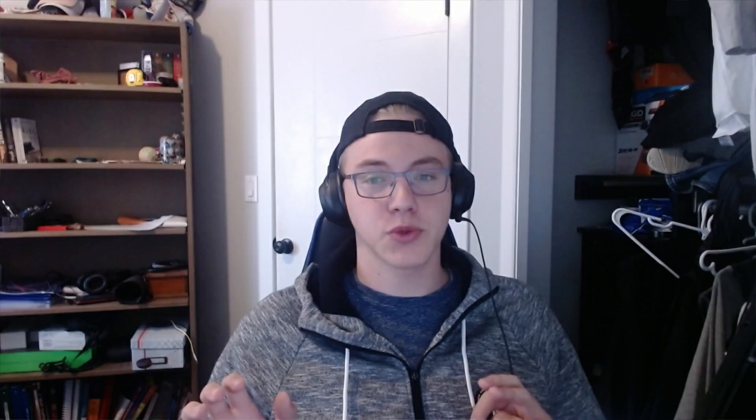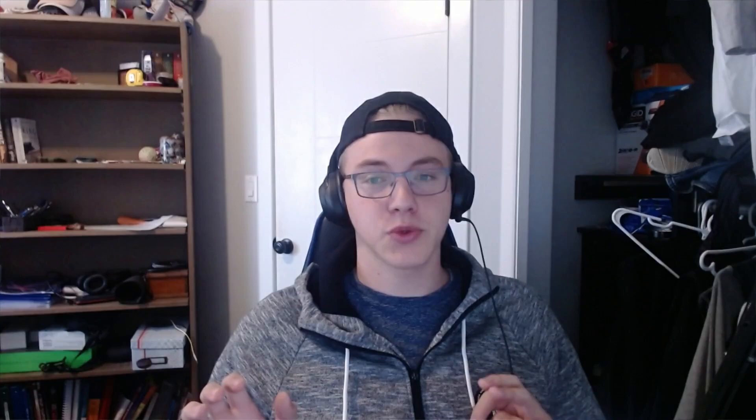My claim is that if you take the support item and farm 20 of the most valuable minions every 5 minutes, you will end up with more gold than you would farming regularly. Over the rest of this video, I will explain why and how this works, but first, let me explain how I came to this conclusion.